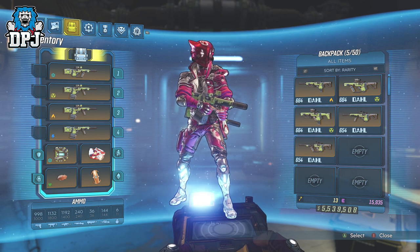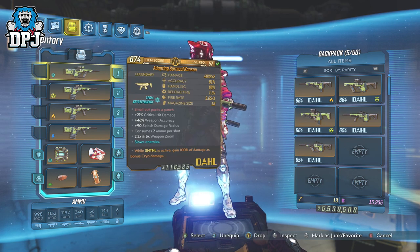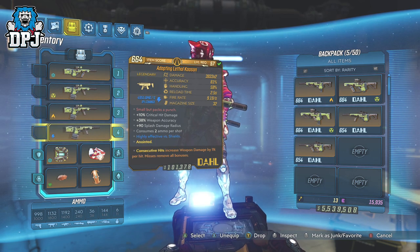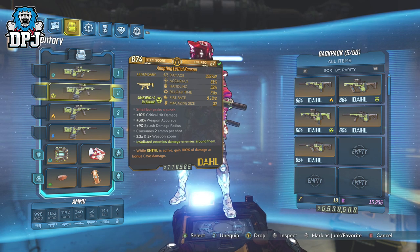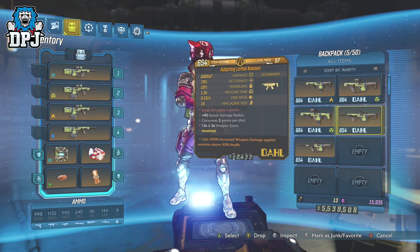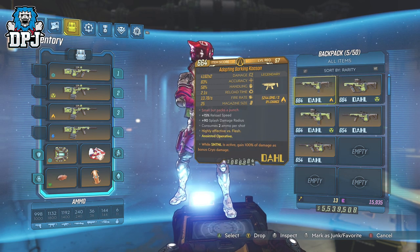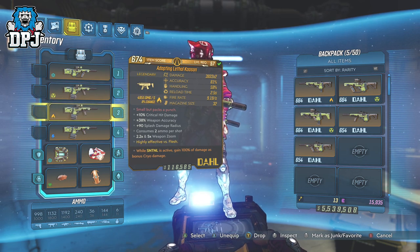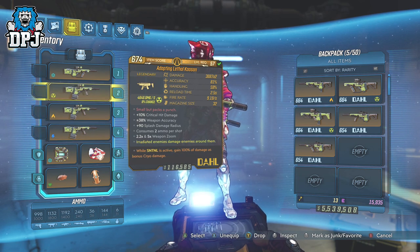This build requires you to have the Kaosens, and I highly suggest getting 2x variants. In my opinion these need to have the Sentinel Cryo anointment — while Sentinel is active, deal 100% additional cryo damage. The other anointment of while action skill is active gain 200% damage isn't too bad, but Sentinel Cryo fits better within this build. The 2x variants can come with a mag size of up to 35 or probably a little more, but every one I've had is always burst or semi auto.